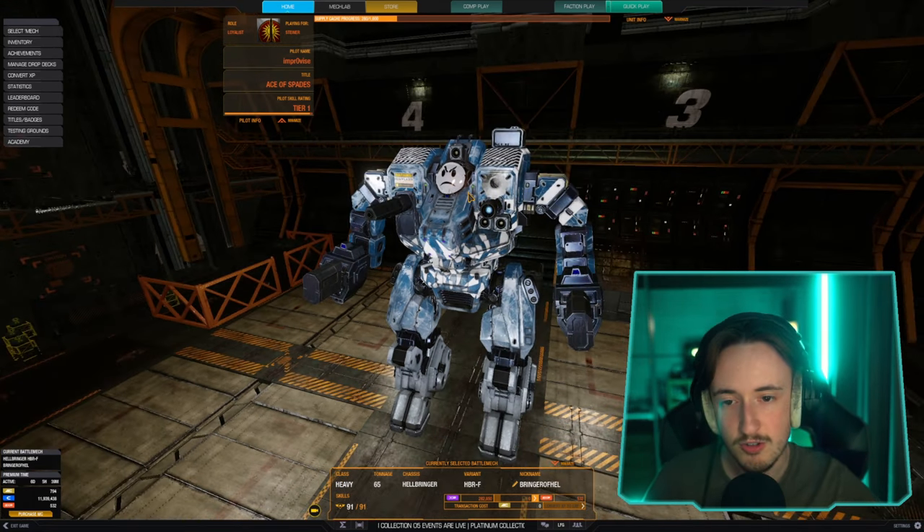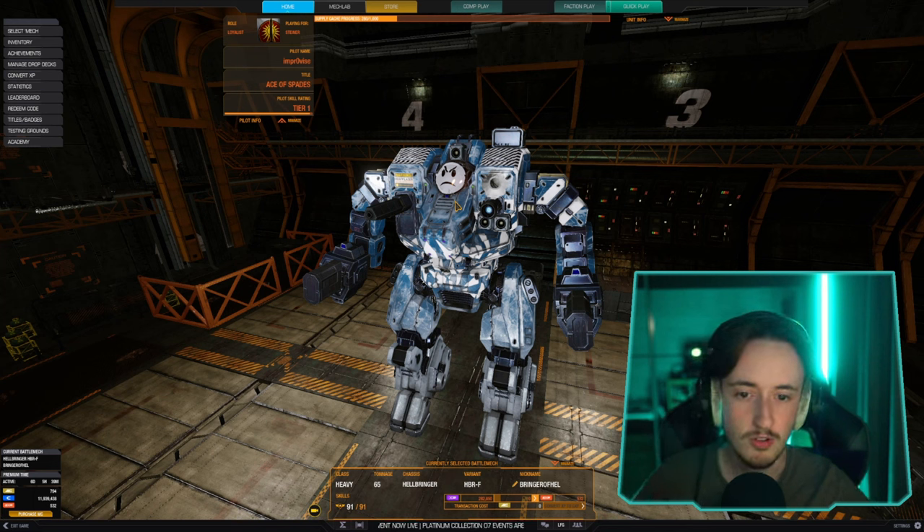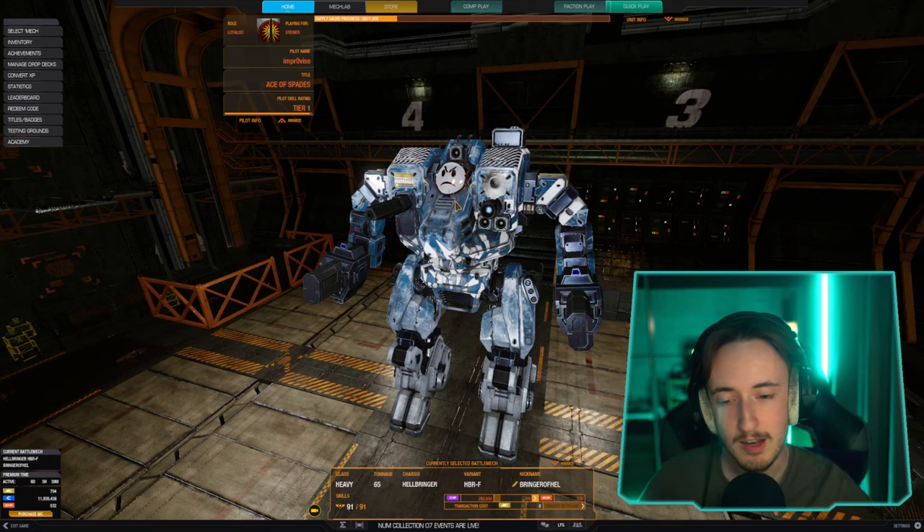The trick with this build — and I'll show you it in a second — is you fire the Gauss and the PPC at the same time. You charge up the Gauss, let it off and shoot the PPC with it. And then afterwards, while you're waiting for them to recharge, you just shoot the lasers to keep the enemy away from you.